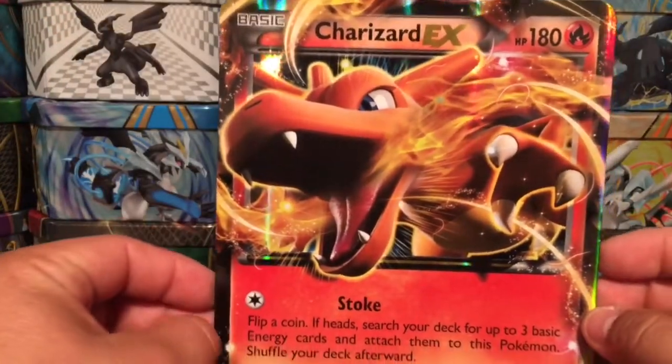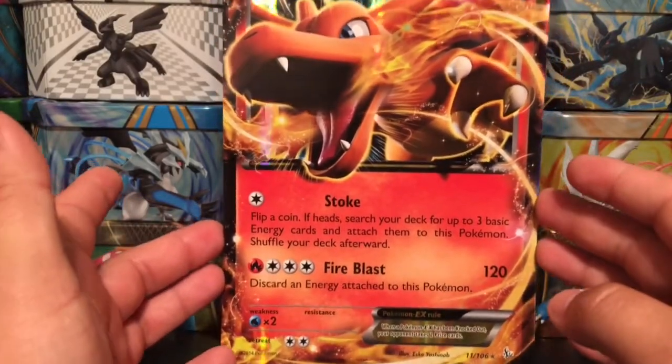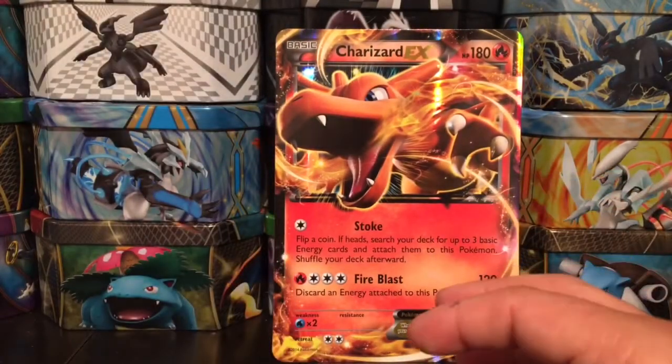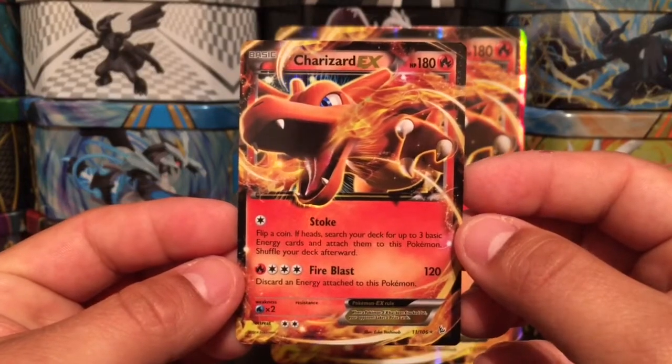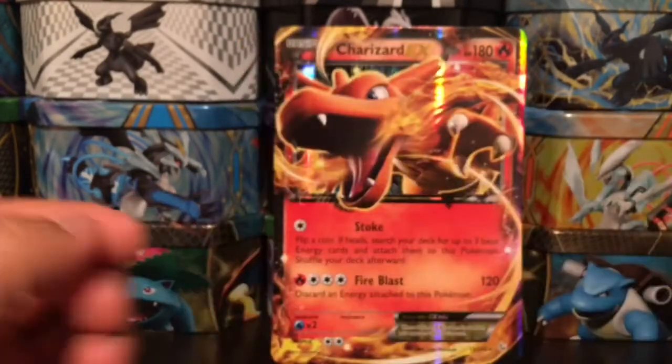Let's start off with my boy Charizard in a jumbo form right there - Charizard EX Fire Blast. We're going to leave that one on the background. Of course, we have the same card in a regular form: Charizard EX, which is a reprint from Flash Fire.